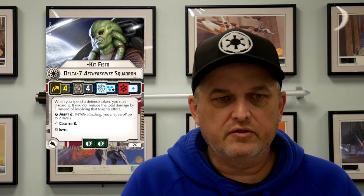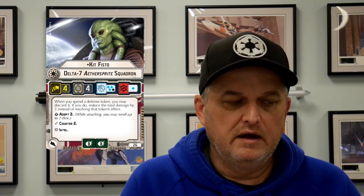You notice he's not a Scatter Ace — his ability is kind of in place of Scatter. I think his ability is probably a little bit worse than Scatter, because you have to discard the token and you're only getting rid of 3 damage. A lot of anti-squadron attacks won't exceed that, but you do occasionally see more. So it's like a Scatter but a discard Scatter. I don't think his ability is why you're taking him — you're taking him for the Intel. But this is all going to depend on any changes to Intel that are coming.